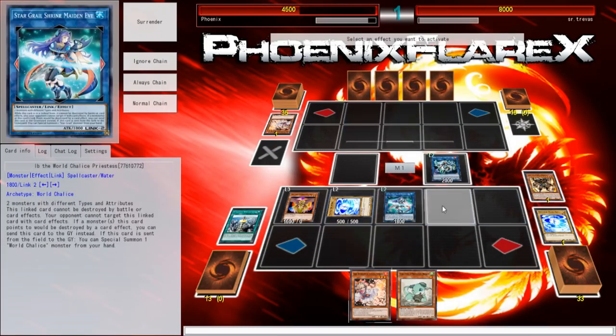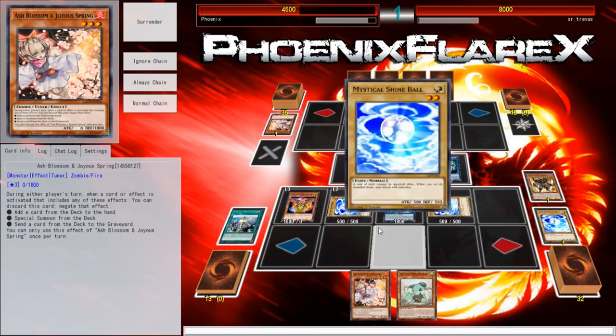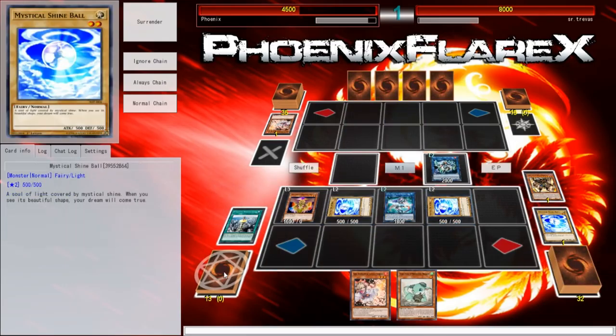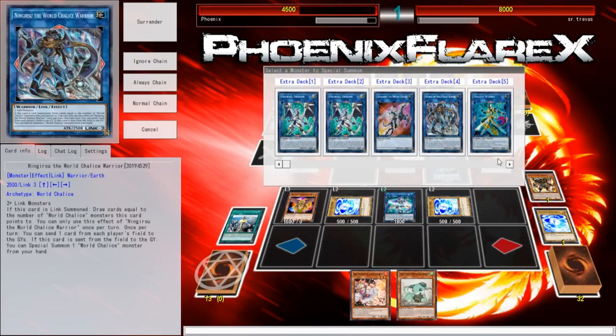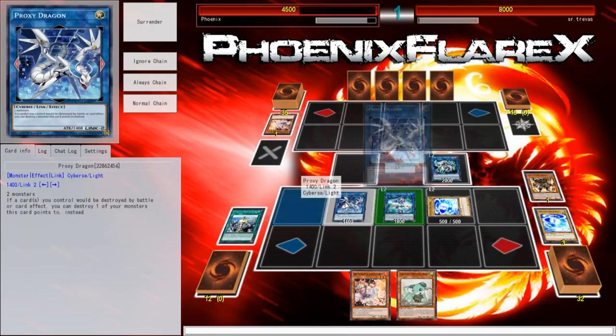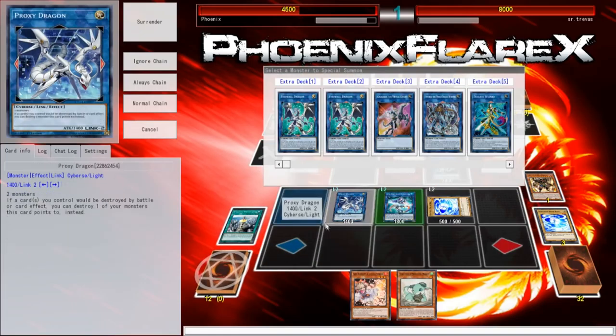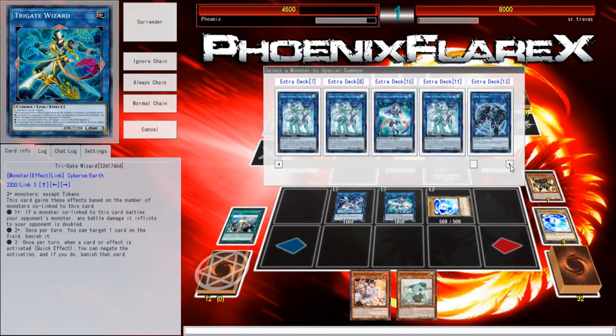Luckily, the Gideon server has this thing where it doesn't let you surrender until both players have had a turn, so that's cool. That means if you're really trying to surrender, you have to close out the program and reload it. And if you're playing on Yu-Gi-Oh Pro 2, that becomes a big issue because sometimes it takes a long time to load — why would you waste your time like that?